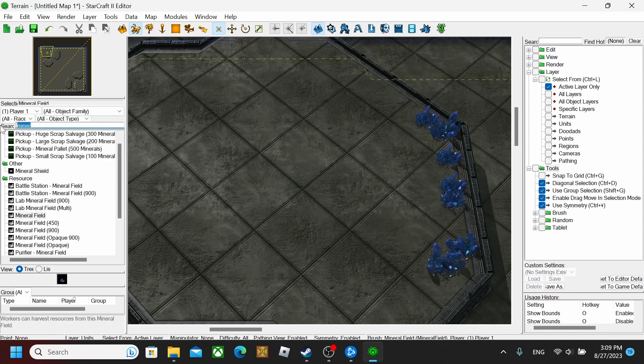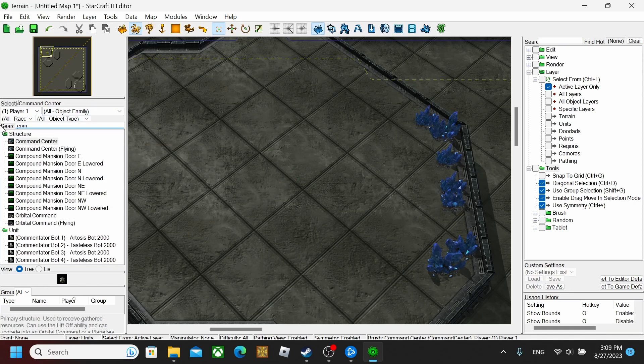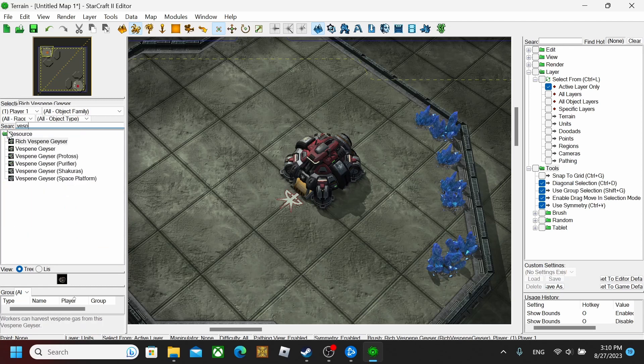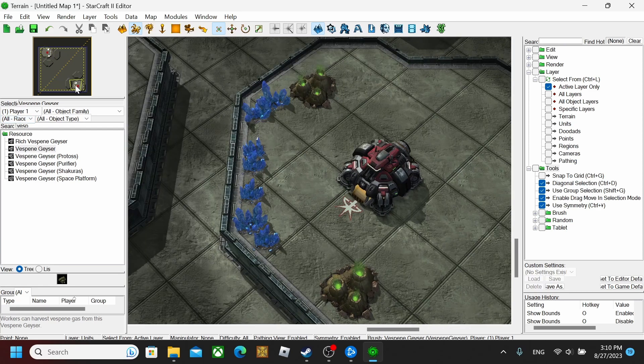After you do that, you want to go and put down a Command Center. This will kind of show you where your starting location will be — it isn't your starting location yet, just going to show you how close you can get things. Then you want to place the Vespene gas — put one right there, put another one as close as you can to that. This side is already getting built the same exact thing because of the symmetry.